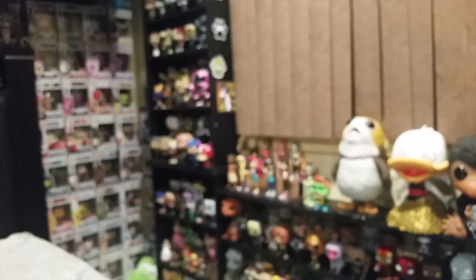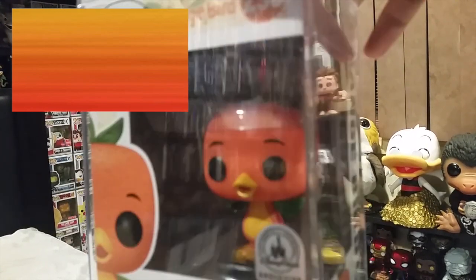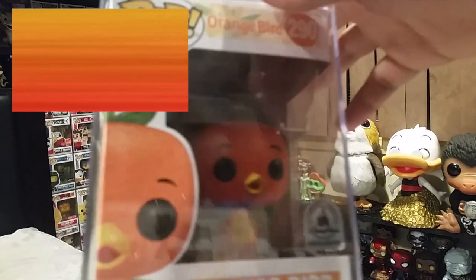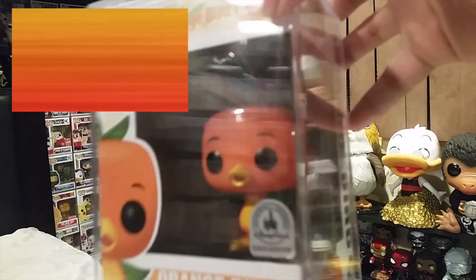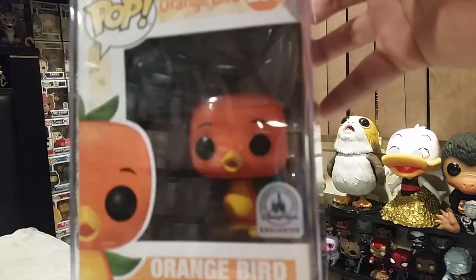We are now into orange. For orange, we've got Orange Bird — the Disney Parks Spring exclusive. I like to keep it in the protector so I'm not going to take it out. It's a very rare pop, very hard to get. I got it for my birthday last year for $30 on eBay because I don't live in Florida, so I can't have easy access to this kind of stuff. There's also a diamond exclusive coming out for Hot Topic soon, so if you guys want that, be on the lookout.